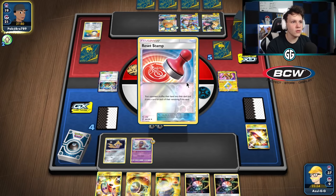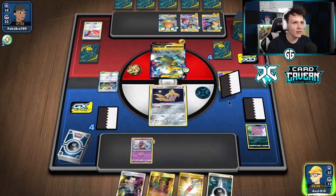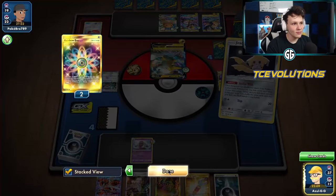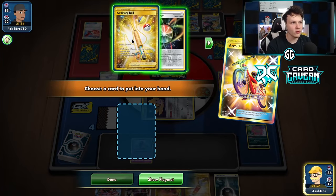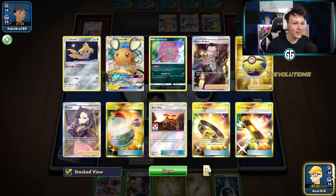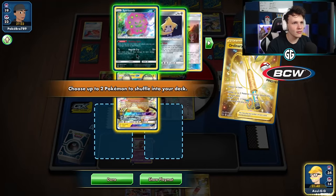There's a Reset Stamp — that's fine. Our hand was not particularly great, and it went from not great to still not great. They got rid of our Escape Board. We do have a Shrine now and we're not behind in the prize trade. We do a Stellar Wish — there's a Quick Ball and a Boss's Orders. We take an Acrobike, basically needing a supporter at this point. That's not a supporter, that's an Ordinary Rod — this is where Dedenne would be super nice but he's in the discard.